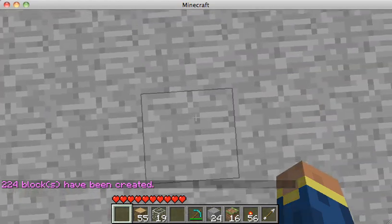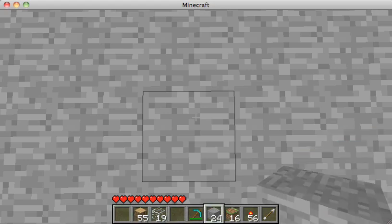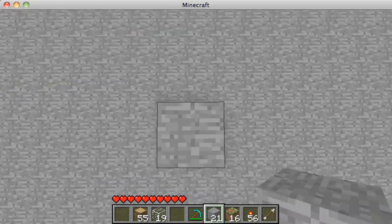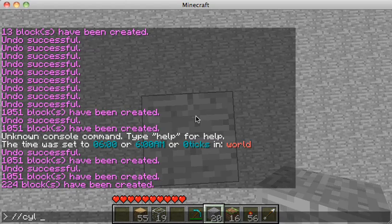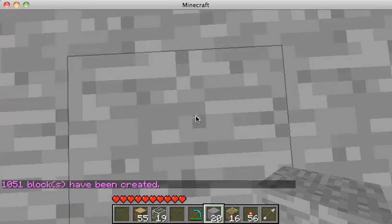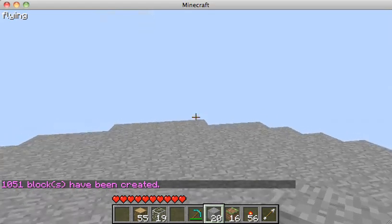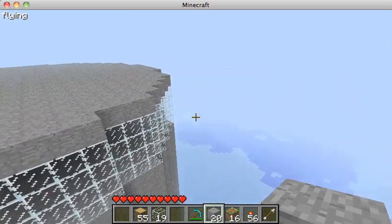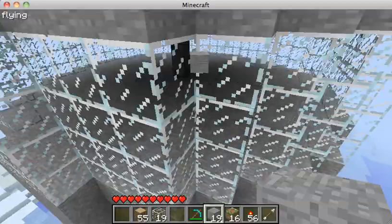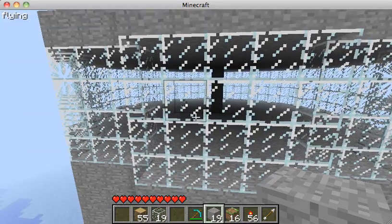Now I'm going to go up four blocks — one, two, three, four — and do //cyl stone 10 to create the roof. Turn on flying to see what we have: you can build a roof all the way around so you have a little sky box, which is kind of cool in its own right.